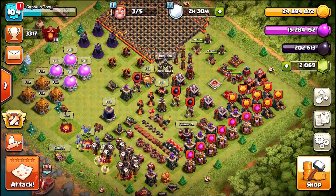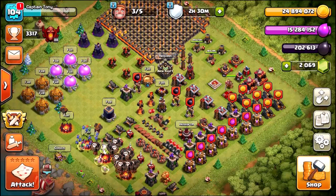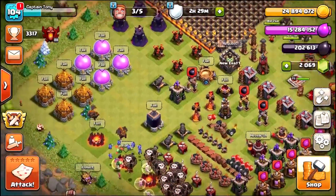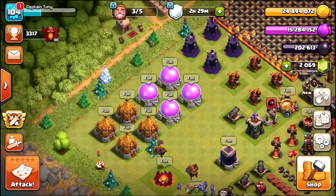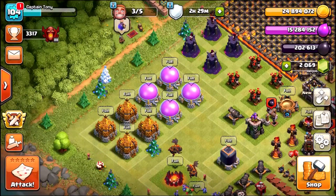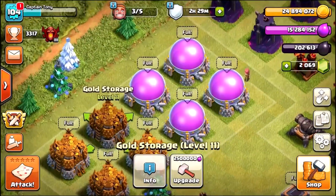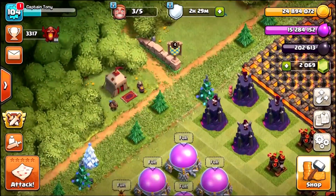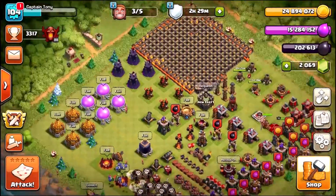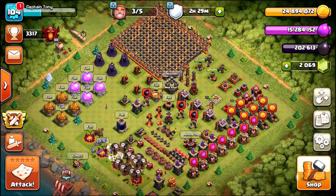We're back with a brand new episode on the Captain Tony account, and it is time to do an absolutely ginormous spending spree. Our goal for this episode is to spend a massive 50 million in resources — we've got 25 million gold, 15 million elixir, and a rune of gold providing another 10 million gold inside the daily discounts.